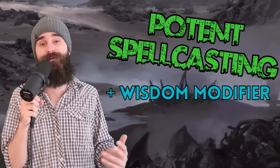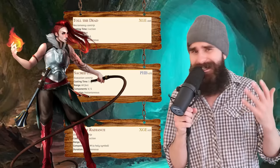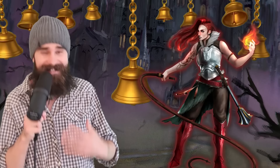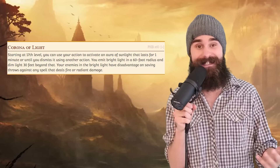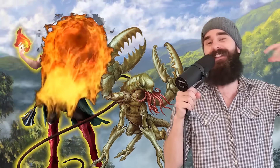But the real juice comes at 8th level. Potent Spellcasting lets you add your Wisdom modifier to any damage dealt with a cantrip. Sadly, the cantrip has to be a Cleric one, so you can't multi-class into Warlock and break the game with Eldritch Blast. But still, an extra 5 damage on every cantrip is big. Toll the Dead is already the highest damaging cantrip in a vacuum, and this nearly doubles its power. Finally, at level 17, you get the Corona of Light ability. This turns you into a human lightbulb, shedding bright light at 60 feet and dim light for a further 30. Any enemies in that bright light have disadvantage on saving throws against your fire spells — basically super fireball.